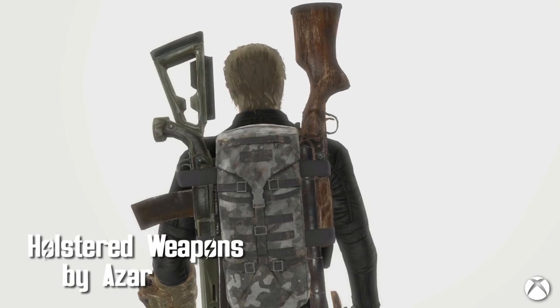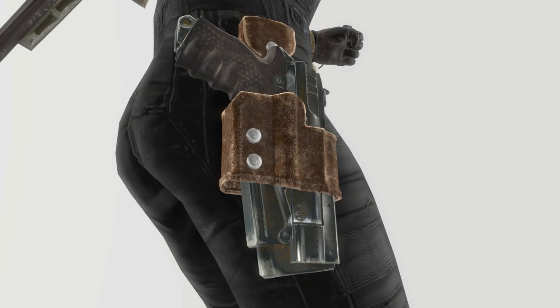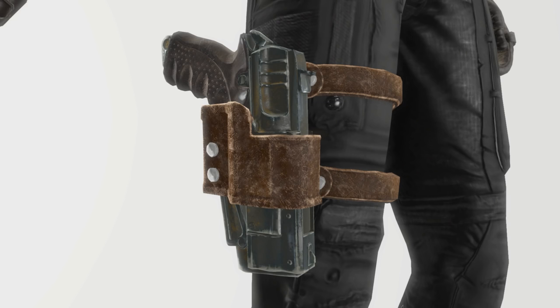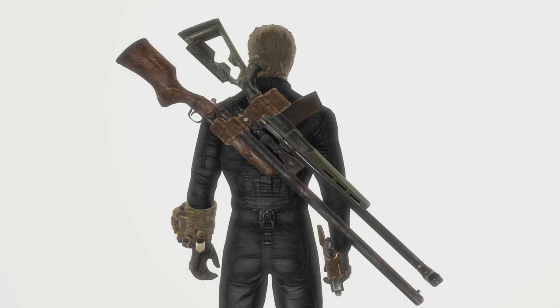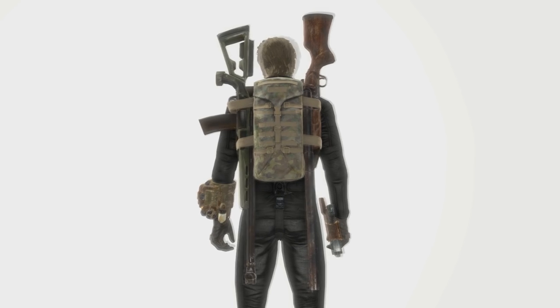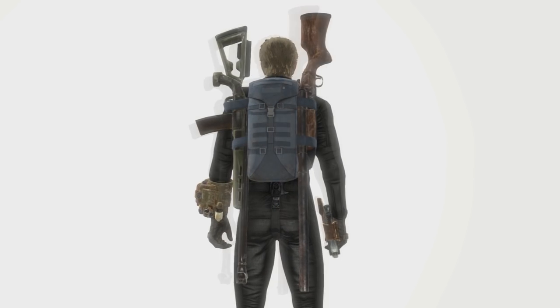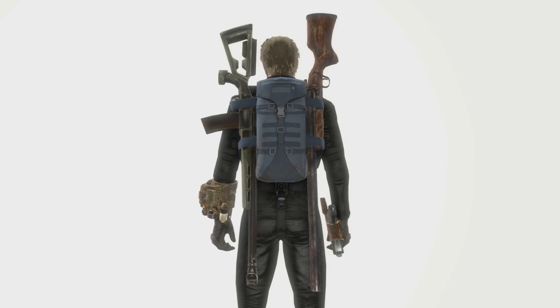Holstered Weapons by Azar. Another holstered weapon mod. This one contains some pretty nice backpacks and holsters for pistols. Included is a 10mm on the hip, thigh, holstered rifle, holstered shotgun, shotgun and rifle holstered together, and 9 backpacks of varying color with a rifle. Each holstered item provides a small amount of damage resistance, and the backpacks don't add any increase to carry weight.